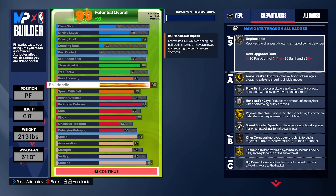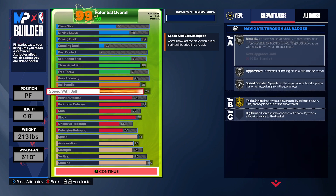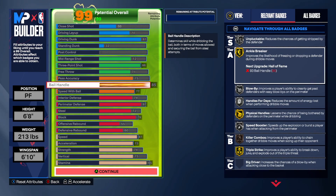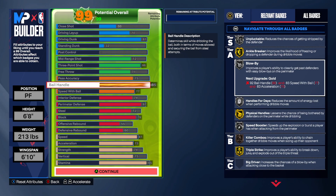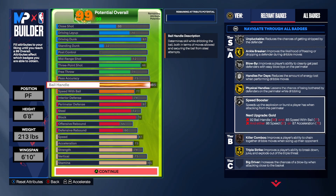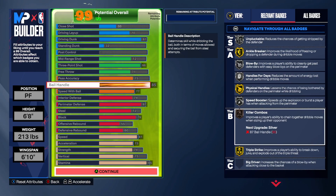Ball handle is 85 — that's the key right here. If y'all are playing at the center spot with this power forward, you need a center that can dribble, and you can definitely handle the rock. Your S and A tier badges include: unpluckable, ankle breakers, blow-bys — this build is crazy. You get handles for days, leak, speed booster, and also killer combos.